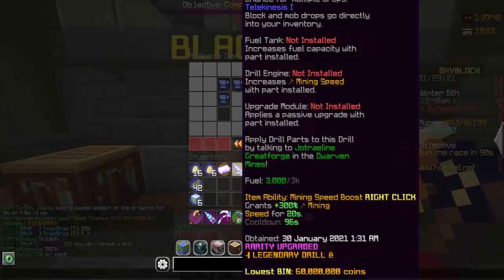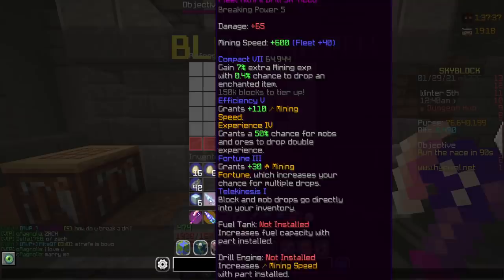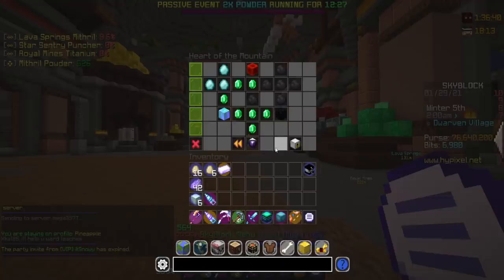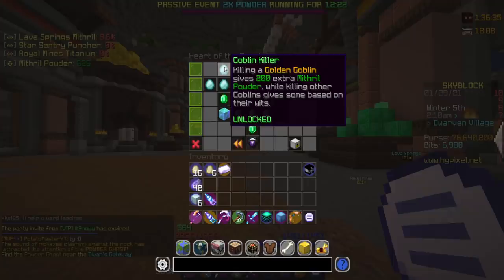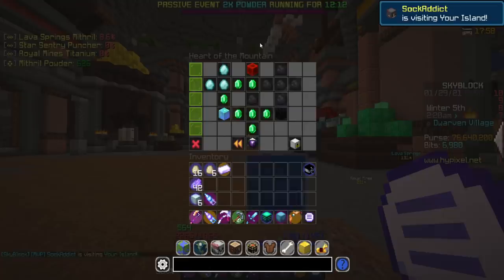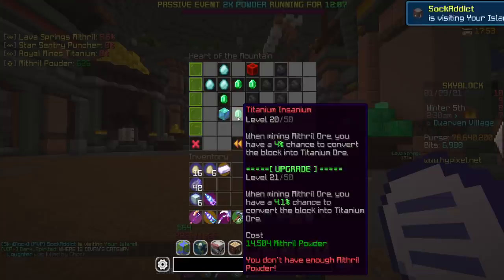If we throw the Recombobulator on it, it actually gives plus 55 - so it's only a bonus 15 for like 5.5 mil. But I have checked and when you upgrade, all this stays. So I feel quite comfortable doing this upgrade right now because it won't reset when I upgrade to the higher tiers. Otherwise we have a pretty decent looking titanium drill right now. Also a quick update from when I got Heart of the Mountain Tier 5 - I did reset the tree to skip daily powder. As you can see, I worked my way around so I can actually get goblin killer. From what I know, this is like the best tree layout that you can go for once you get Heart of the Mountain Tier 5.